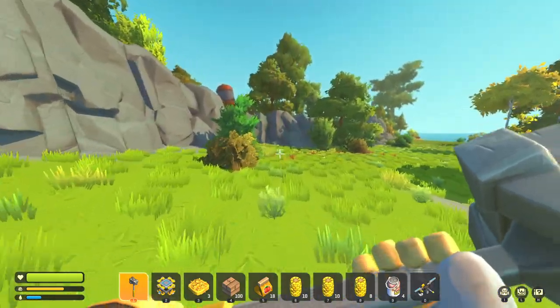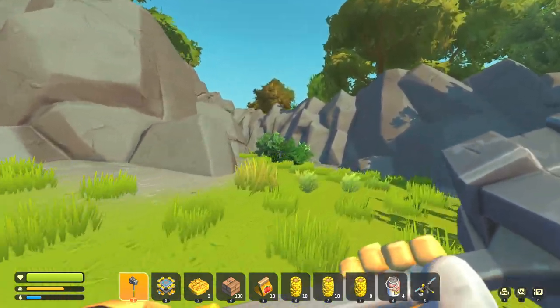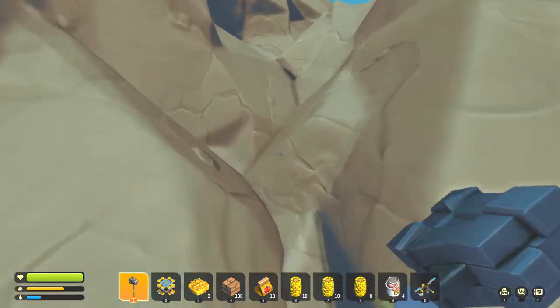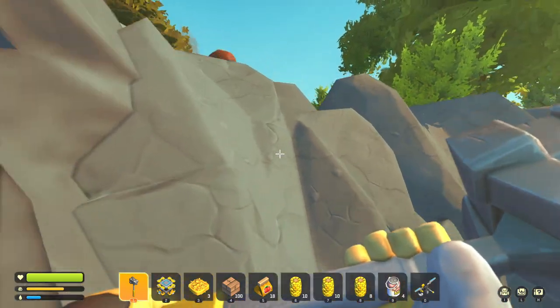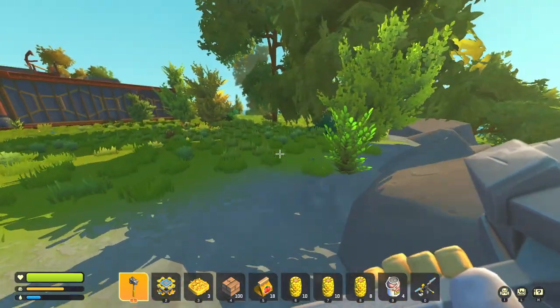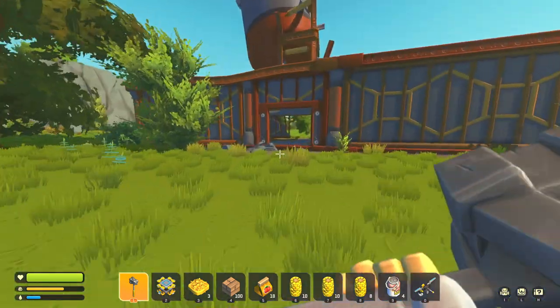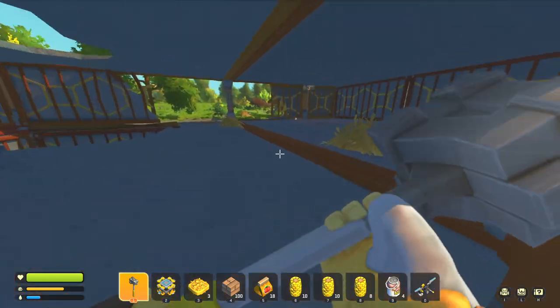We have this building over here which we have not looted yet. We should be able to get up here using our lift — actually we might be able to get up without it. Look at that, this guy's a mountain climber! We have not looted this building, and this is the one I was looking for — I'm more familiar with this one because it has a basement.